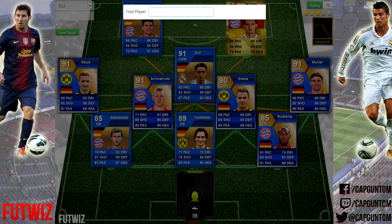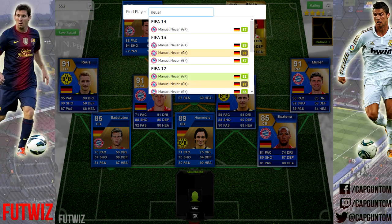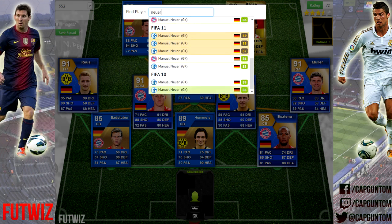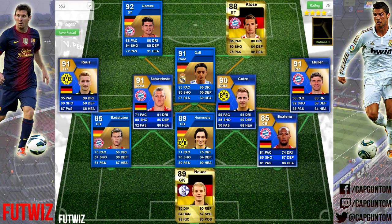I could have used a whole bunch of different goalkeepers — Team of the Season Adler was 89 rated, there's a Man of the Match Neuer that I could have used. But I ended up going for his FIFA 10 card when he was at Schalke. There's also a FIFA 11 in-form I could have used, but I'm going with the FIFA 10 card — 89 rated overall, I think this was an in-form. Crazy stats: 90 diving, 90 reflexes, 84 handling, 86 kicking, 80 positioning.